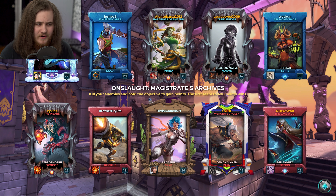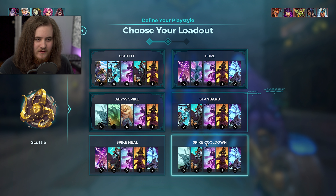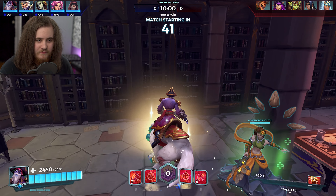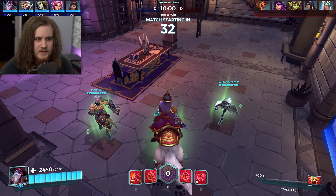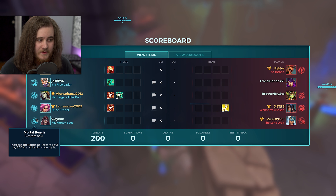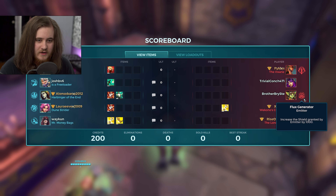Genos and Zhin combo pretty well together, same with Skye and Drogoz. Drogoz actually kind of counters what we're going for because he's hard to hit. We'll grab Scuttle and the setup we've gone through. I'm going to start with Death Hands and save up to get it running as quick as possible because at levels one and two it isn't too crazy.